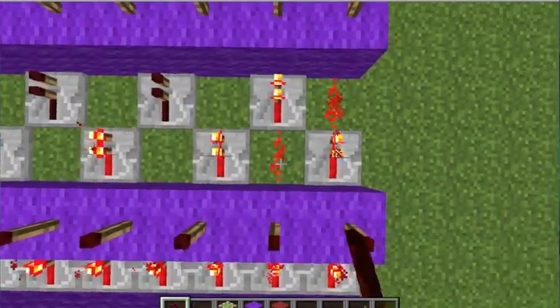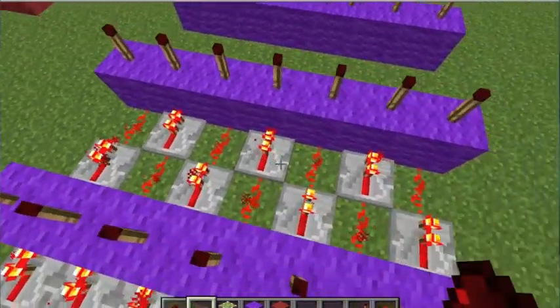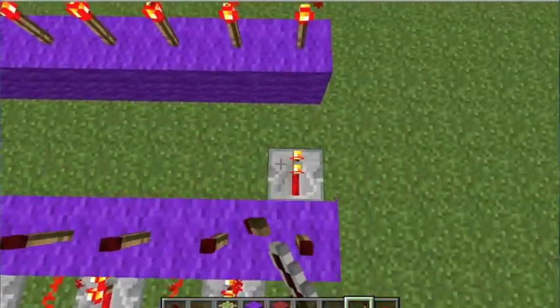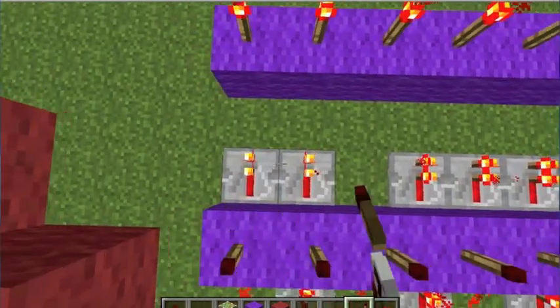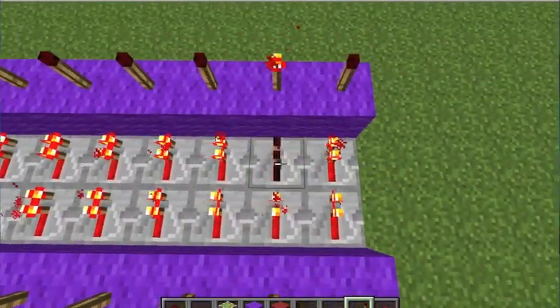Then you just do this — that's for survival. If you're on creative and you just want to make a clock as big as you can, you just place it like this. You probably can make this a lot more compact than I have it.